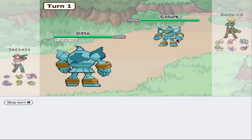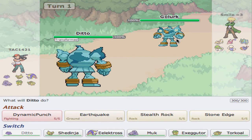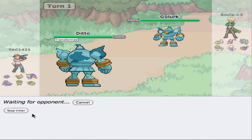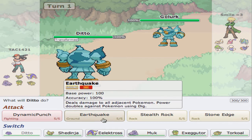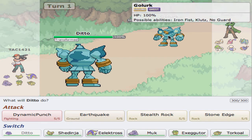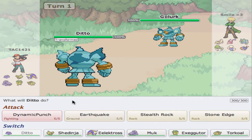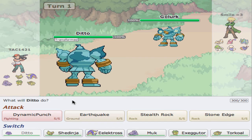There's Golark, and Golark can be annoying. I think I'll just Dynamic Punch and go from there. But maybe that's not the best idea — should I Earthquake? He's Ground-type, so let me check my handy-dandy Pokemon application to see what he's weak to. I know he's weak to Ghost, but that's not really an option at the moment.